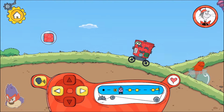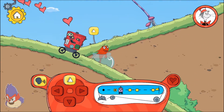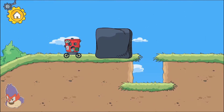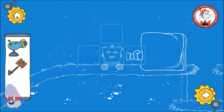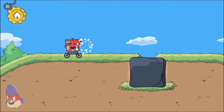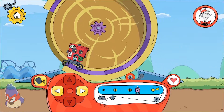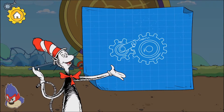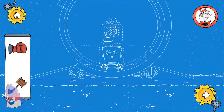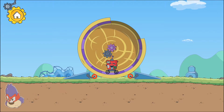Hmm, which way should we go? You found a new pattern to decorate your robot! Try going up! Let's work together! Hey! The box fell into that hole! Now the robot can get by! When gears link together, turning one will turn the other one as well! Let's work together! The robot's gear turns the wheel's gear to make the wheel go around!